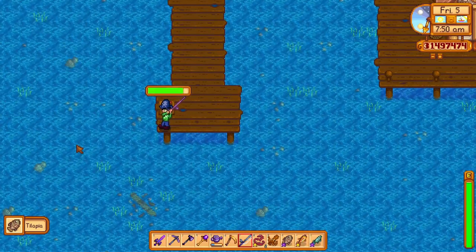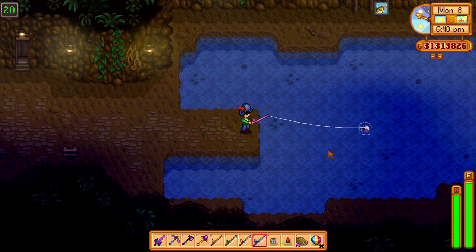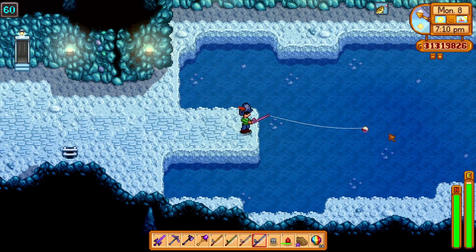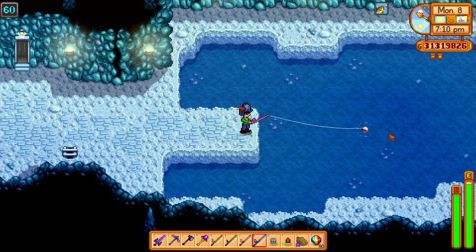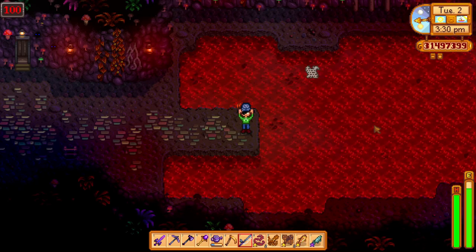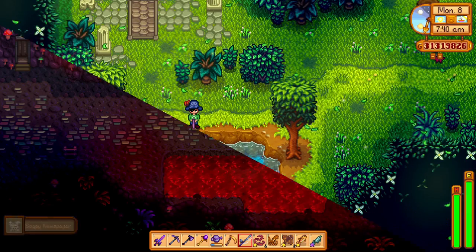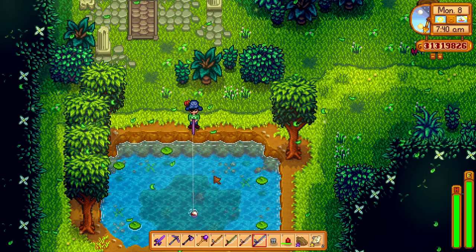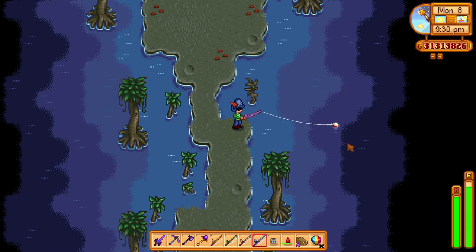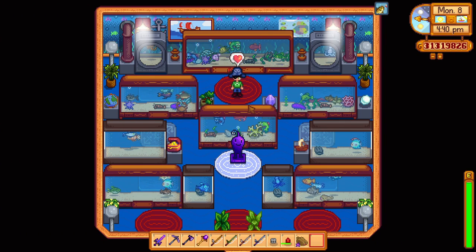The body of water also matters, as some fish are only found in certain locations. In the desert pond you can catch the sandfish and scorpion carp. In the mines on level 20 you can catch the stonefish and ghostfish, while in the mines level 60 you can catch the ghostfish and ice pip. On level 100 of the mines and the top of the volcano dungeon you can catch the lava eel. The woodskip is only in the secret woods pond, the slimejack only in the mutant bug lair, and the void salmon only in the witch's swamp.